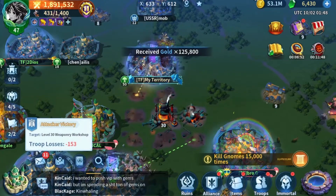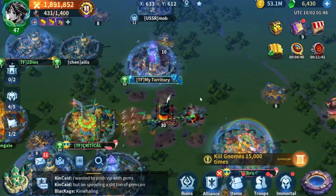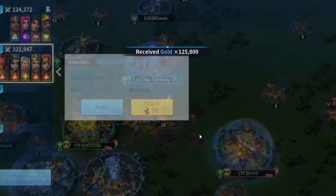There are seven camps around the core, and then the core itself provides a lot of gold — even if it wasn't me who killed it. I think this is my turn to kill the core; the last one was Critical's. Yeah, this is my turn.